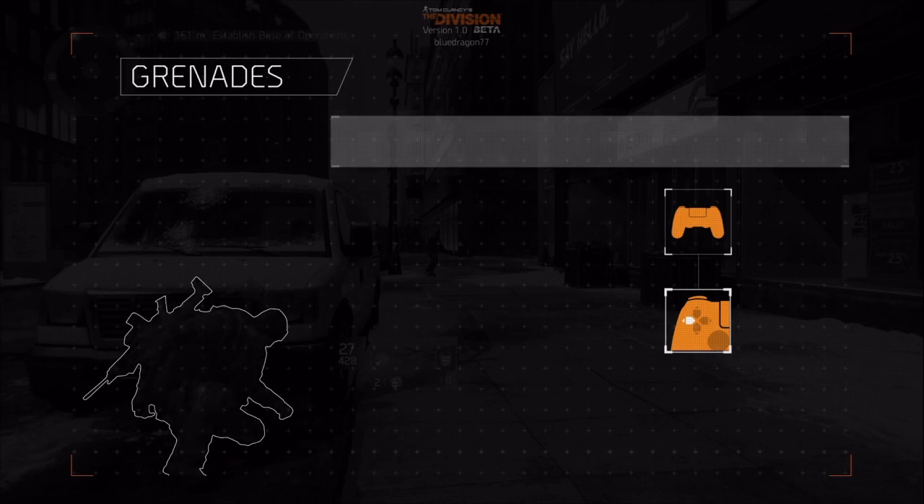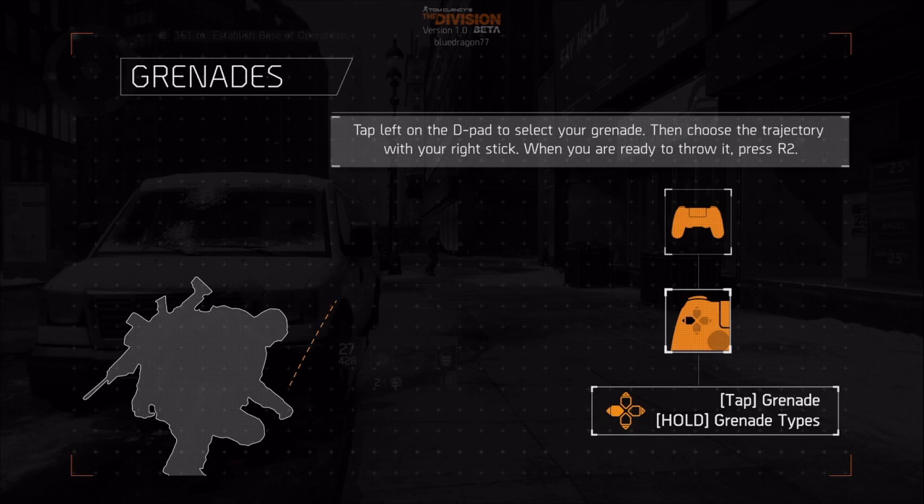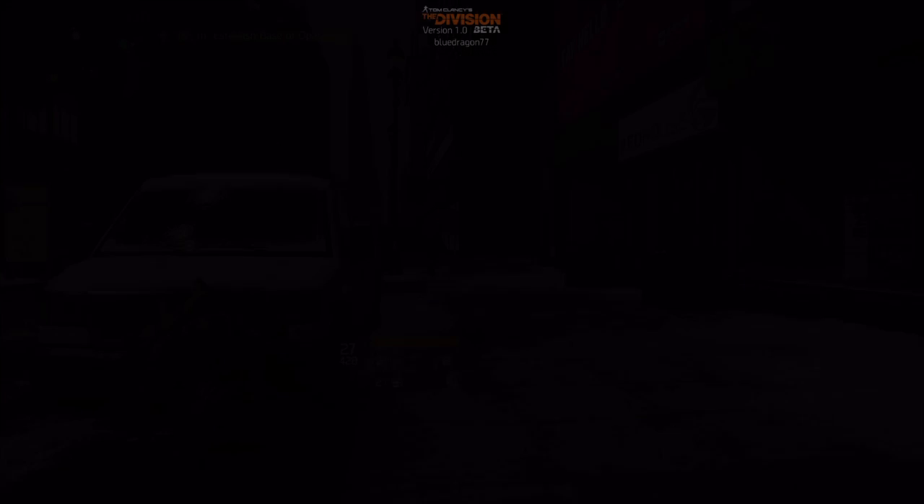If you want to surprise your enemy from long range, using grenades is a great idea. You can grab a grenade by tapping left on the D-pad, and once you've set its trajectory, press the right trigger to throw it, and wait for the blast.